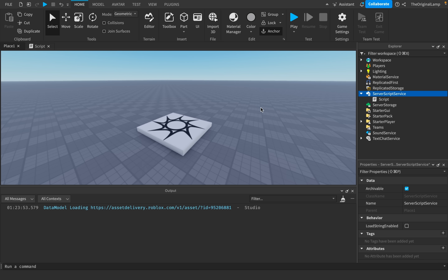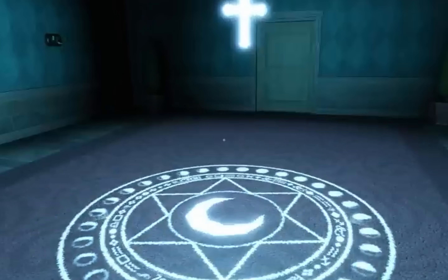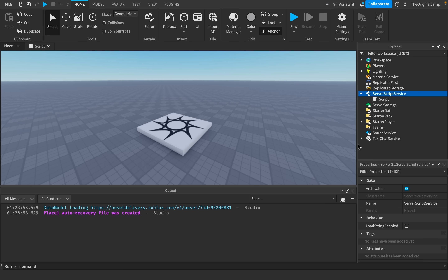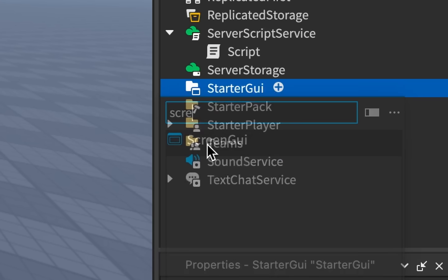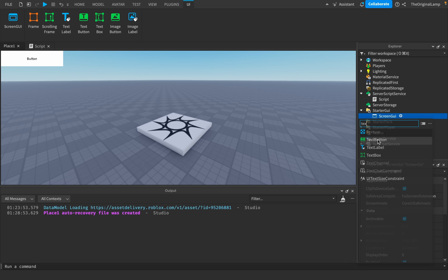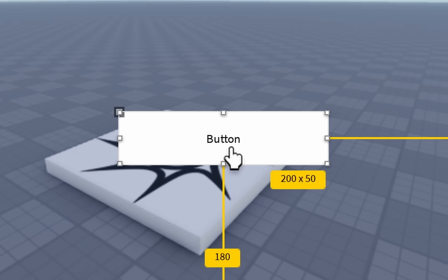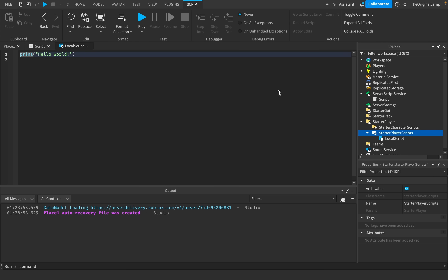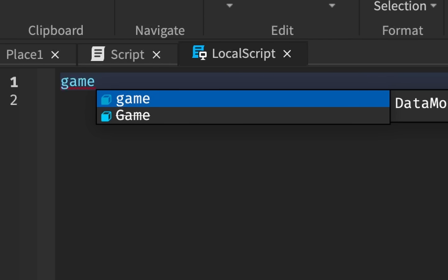The next step is to actually make a button or just any input that the player can give to activate the ability. Unless you're making the Doors crucifix, you want to have a button or a key bind. You could make a screen GUI text button and drag it around and customize it, or you could do a key bind, which I think is actually better and easier — so that's what I'm going to do.